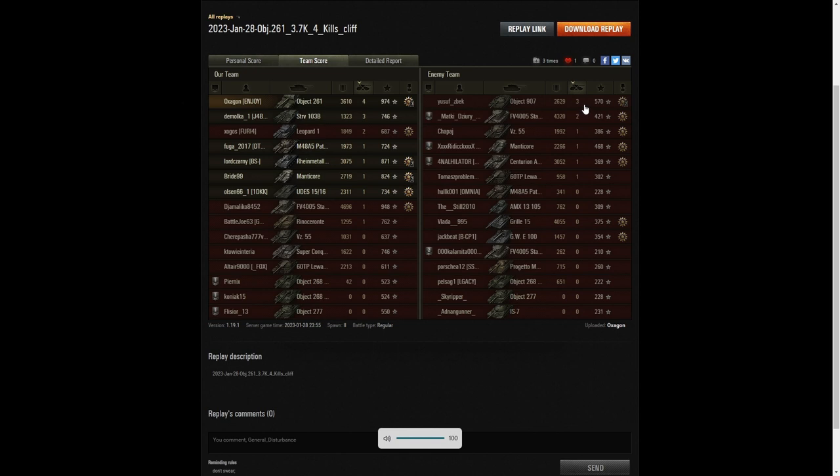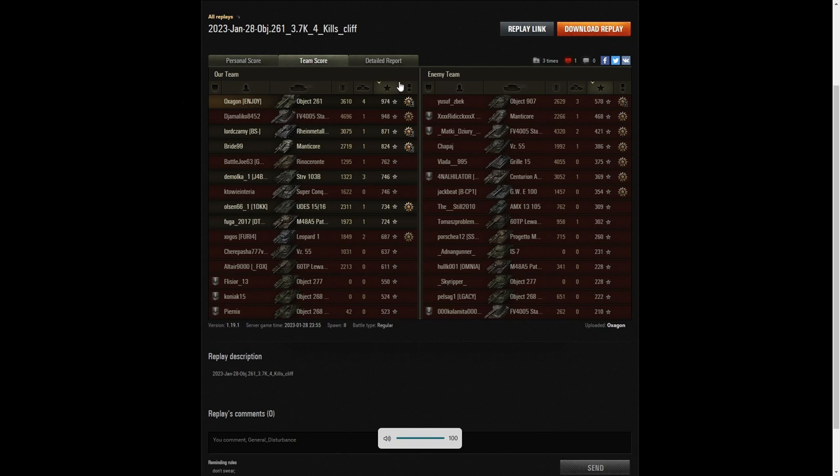Oxygon actually managed to get the fourth highest damage in that game — 3,610 hit points — and he didn't die. He got the highest number of kills in the game: four. Three kills went to the Strv 103B and also to the Object 907 on the enemy team. The 907 is a particularly dangerous medium tank — not a lot of people have them, and if you do you must be a very good player. When it came to base XP, it's Oxygon: 974 went to him, 948 went to the Heshbon, 871 went to the Panzerwagon who was just about everywhere in the game.